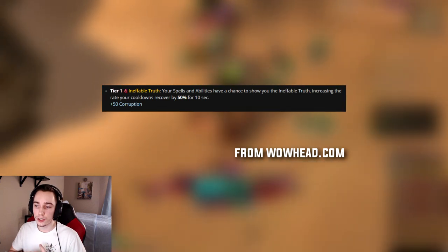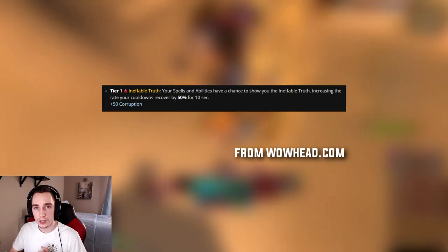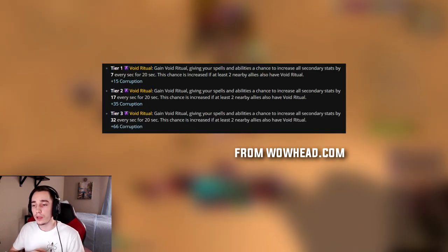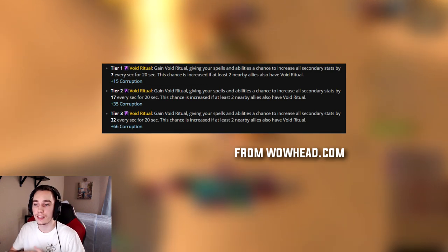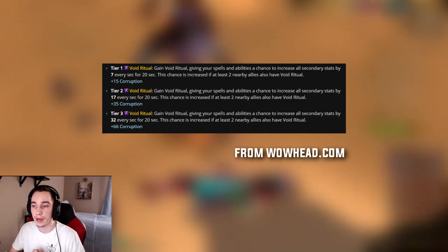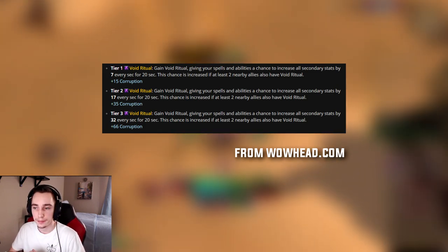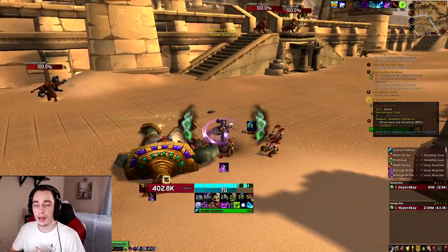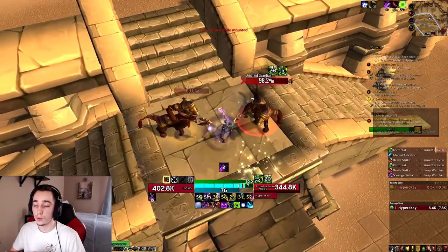Then we have Ineffable Truth, which is interesting and can have some implications especially in PvP. It causes your spell cooldown rate to increase by 50% for 10 seconds whenever it procs, and it comes in one single tier. Then we have Void Ritual, which has a chance to increase all your secondary stats — this happens more often if at least two nearby players also have it equipped. This corruption comes in three possible tiers.